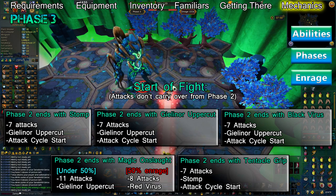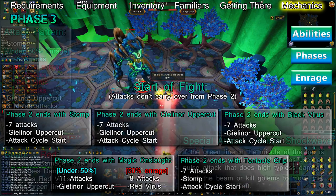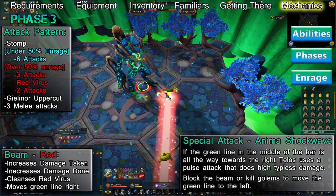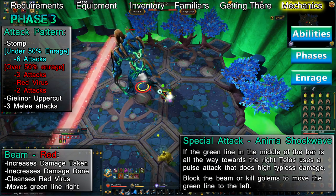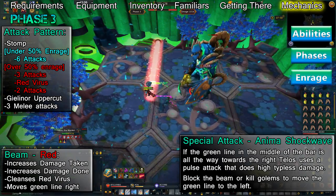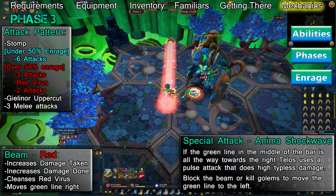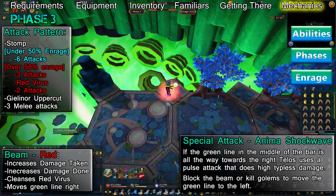Phase 3's cycle of attacks changes significantly after 50% enrage, so I'll cover both attack patterns. Below 50%, he'll use Stomp followed by six attacks, then a Gielinor Uppercut. After this, he'll use three attacks, then begin the cycle all over again, repeating this pattern until the phase is over.